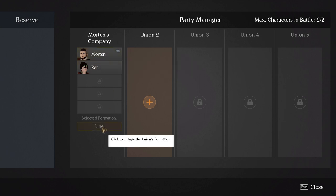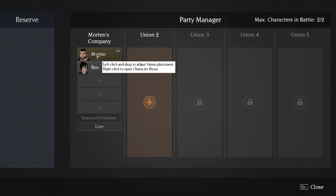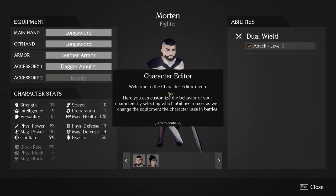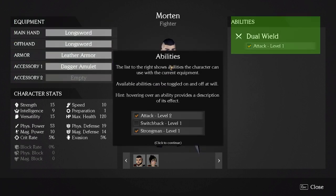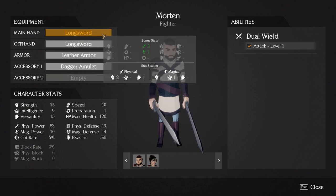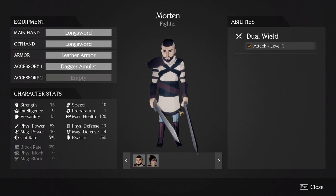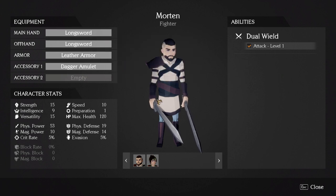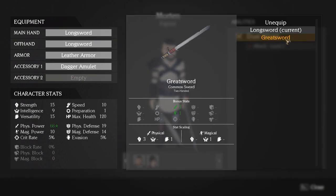I can change their formation in the future, but for now only the line formation is available, meaning we just stand next to each other at the beginning of battle. If I right-click on Morton, he has a few different items. He's a dual wielder to start with — you can switch this up. If you don't want him using long swords, you can give him a sword and shield, a battle axe, or a greatsword. Equipping the greatsword changes his physical power from 53 to 68.